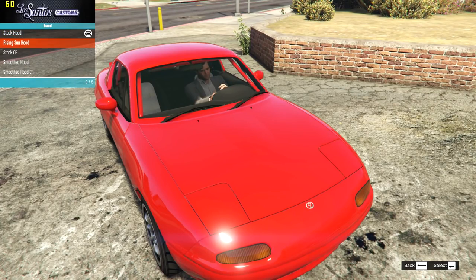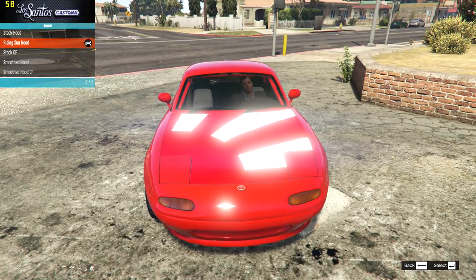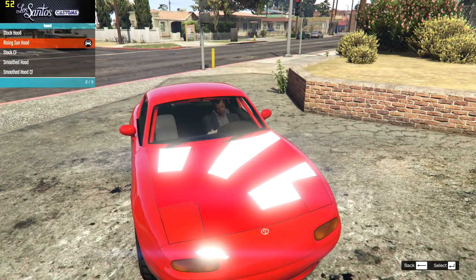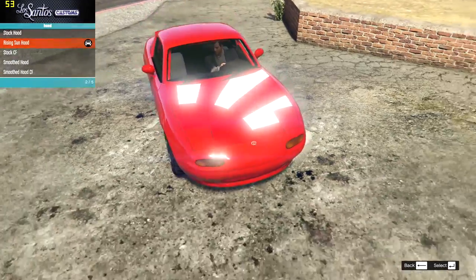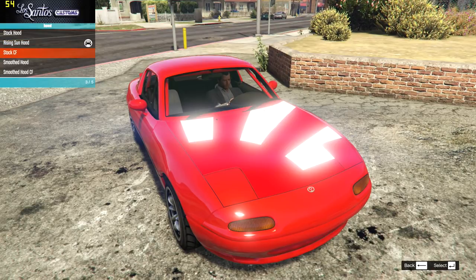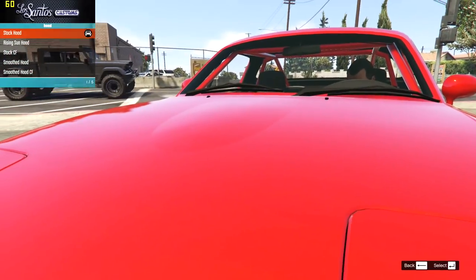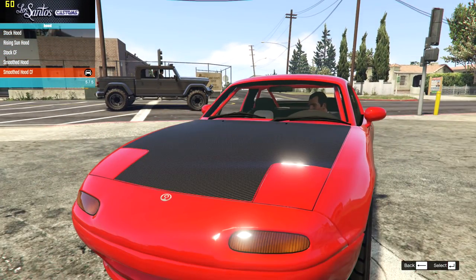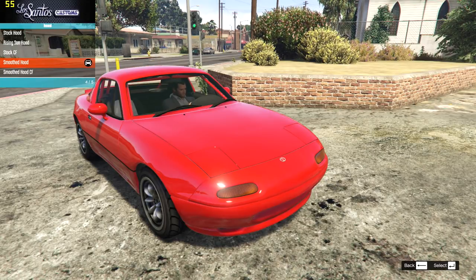The first option is pretty interesting - it's the rising sun flag on the bonnet. Now some of you might not realize this, but this flag is basically like Imperial Japan. This is the flag that was used when Japan took over Korea, like during the Nanjing massacre. So in Asia, the way that we see the Nazi swastika flag in the West, this is sort of a similar one for Chinese and Koreans who fought against Japan in the war. Kind of weird that this flag still seems to be used a lot. Then we have the carbon fibre bonnet, the smooth hood which gets rid of the bulge, and that in carbon fibre as well. I'm going to go for a smooth hood for this one.